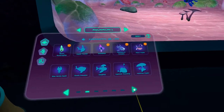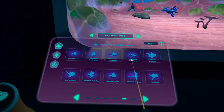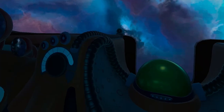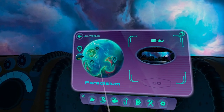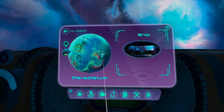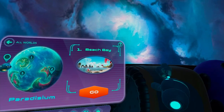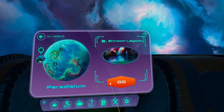You can swap the fish out. These are all the fish that you can catch and earn — I really want to catch some of these bigger ones, like the billy shark, which just sounds hilarious. When you want to go catch some more fish, you head over to the menu system and the planet. I've got a couple of stages unlocked. We're going to go to Shroom Lagoon. I love the visuals for these planets — they're alien, but familiar, and they look really good.